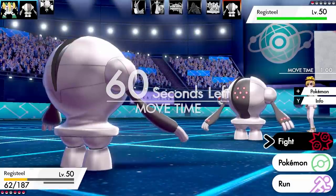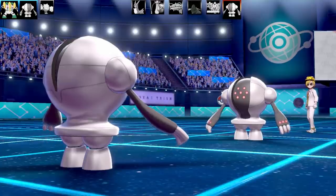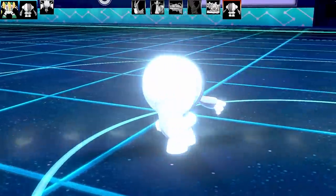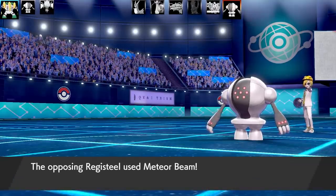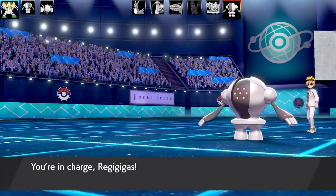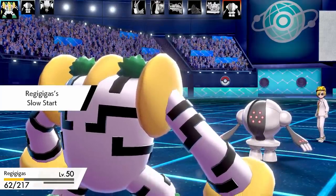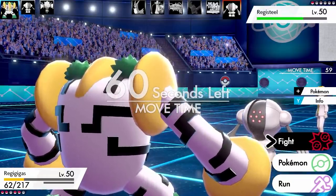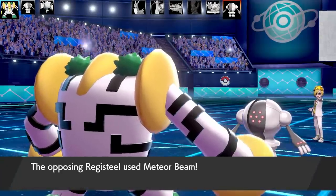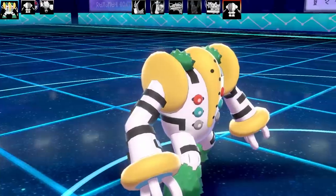They only have one Pokemon left on their Steel-type team and it's Registeel. In case it tries to set up Curse, I could go for Earthquake, but it might start setting up Curses, Rest off, and become insanely hard to take out. I decide to go for Explosion to do a chunk of damage. But their Registeel goes for Meteor Beam first and gets a Special Attack rise — does it have Power Herb to activate right away? It didn't charge, so back into Regigigas. I still have some health left and go for Focus Miss. Their Registeel outspeeds me and uses Meteor Beam again with the Special Attack boost — Regigigas is going to go down.